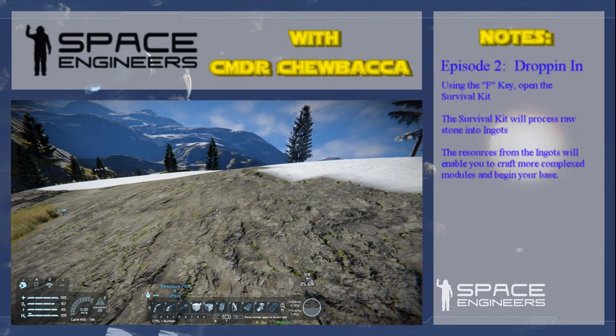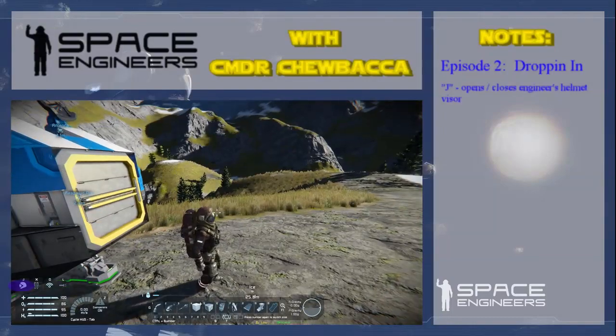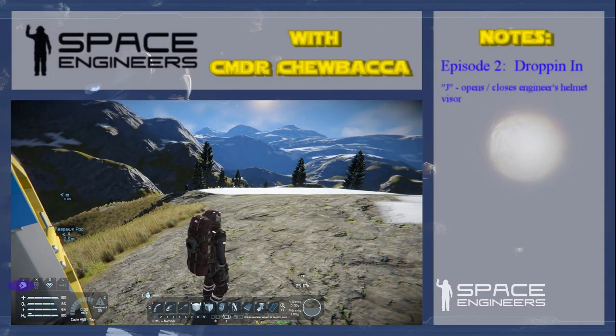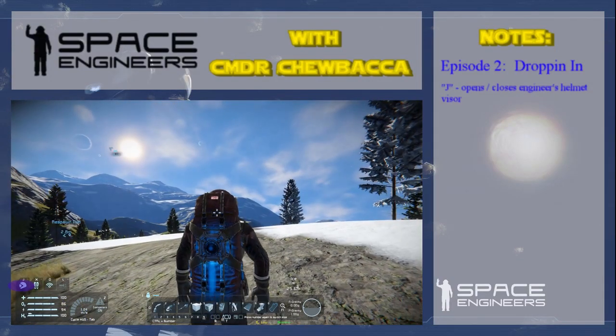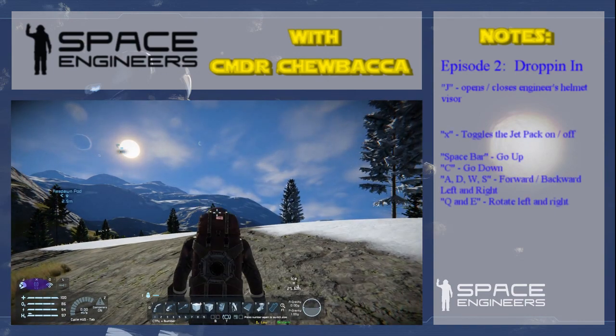Before we go any further, let's have a quick look at your HUD. If you look in the bottom left corner, you can see J for Juliet — that is your helmet on and off. I'm just going to go to outside view so you can see a bit better. If we go to X right next to that, you're going to see that that's the jetpack toggle.